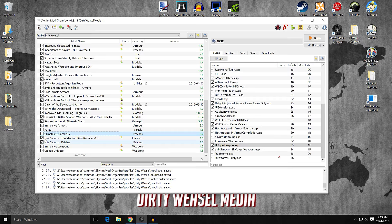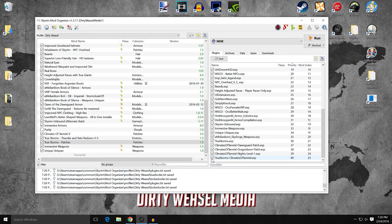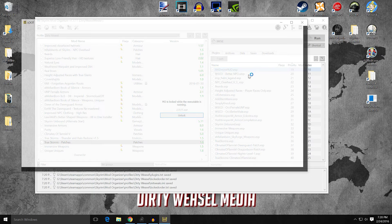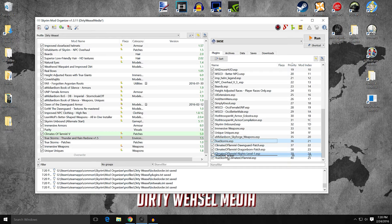When switching to Climates of Tamriel, activate it and go into your patches' Optional ESPs — move Climates of Tamriel patch up and the Purity patch down. Run LOOT. Note that LOOT sometimes gets the order wrong — True Storms needs to load after Climates of Tamriel. If LOOT doesn't place it correctly, move it manually. Make sure you read these things and know what you're getting when moving plugins around.